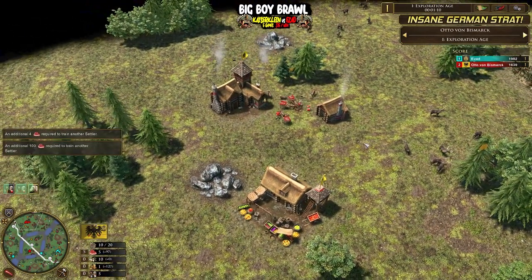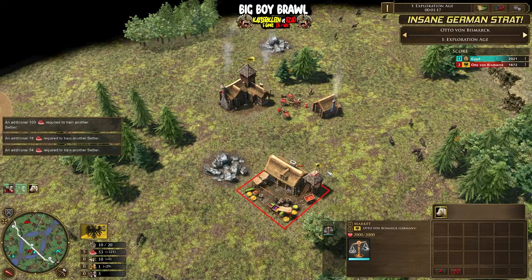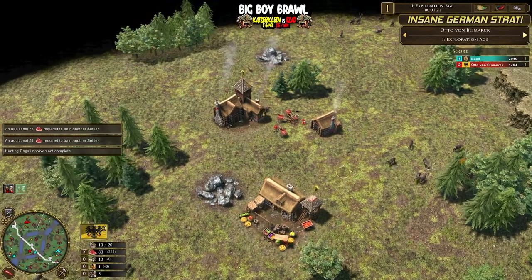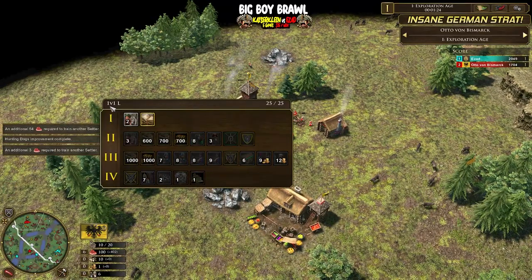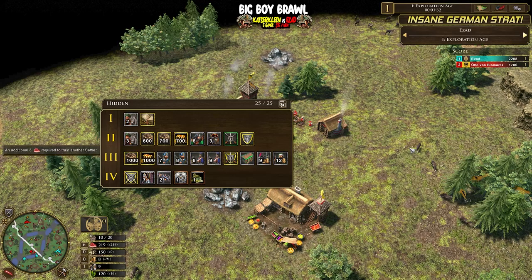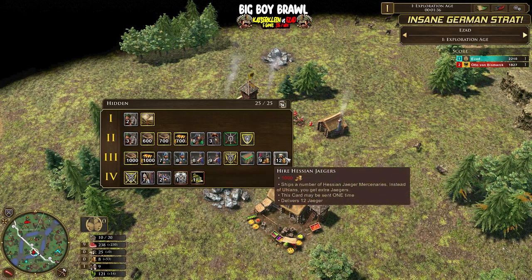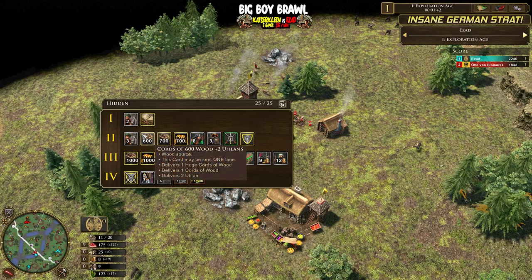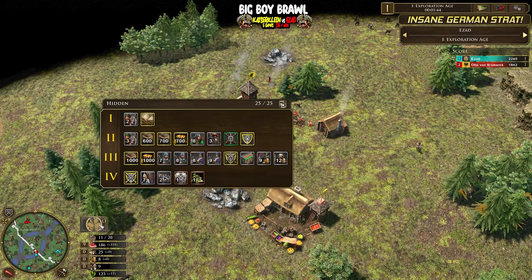Let's look back at Bismarck. Standard stuff here - I see we've got a house, market going into hunting dogs, very standard so far. We do see it's 1v1 land. Let's have a quick look at the deck - maybe we can try and understand something from that. Looking at it, it seems relatively straightforward. Definitely in age 3 you've got a lot of unit shipments - the classic black riders with the Hessian Jaegers in age 3.